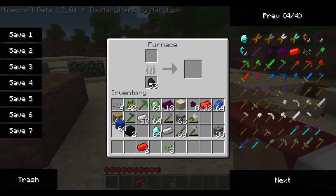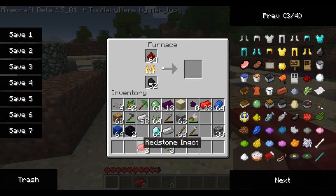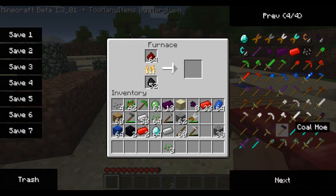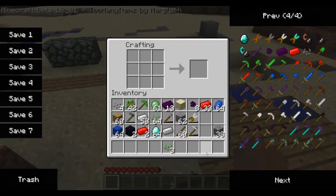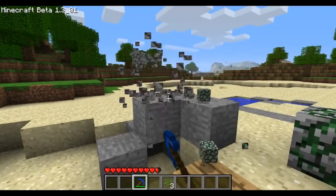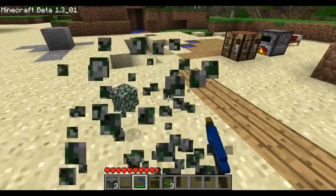Now I'm showing you redstone ingots — you just put redstone in the furnace and it creates redstone ingots. You can also make lapis tools, and lapis is stronger than diamond. It has more uses and I think it's faster too — it's looking pretty fast.